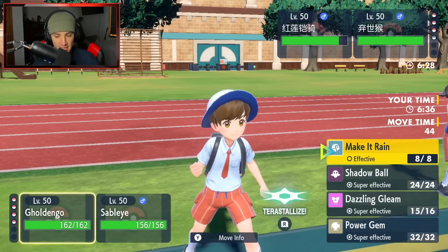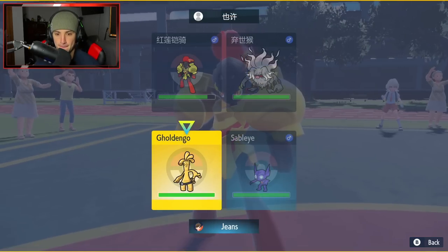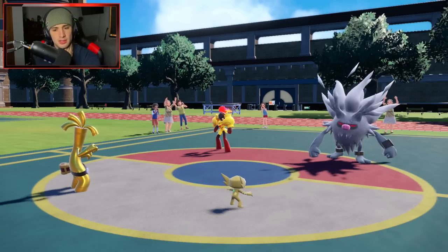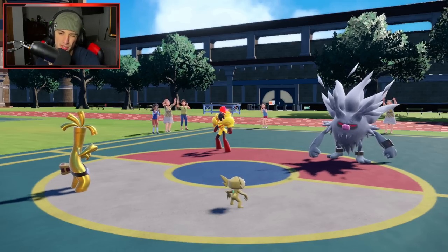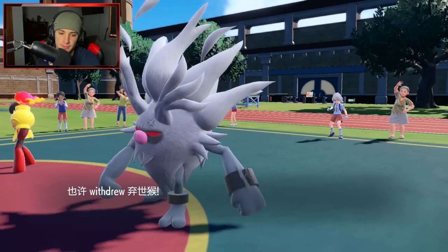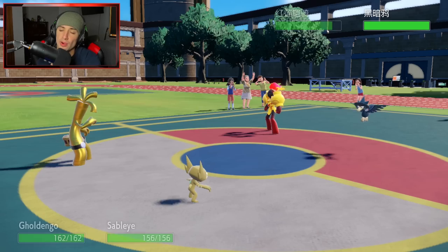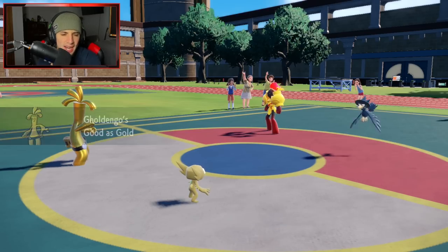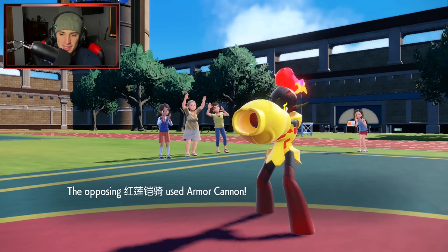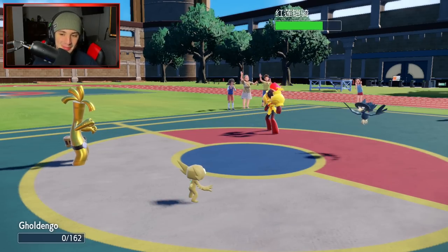Annihilate comes back out — Shadow Call can fly but we're Choice-locked into Dazzling Gleam, not too bad. I consider Helping Hand on Goldengho — wait, I'm not allowed to Helping Hand Goldengho! Reading the ability: 'A body of pure solid gold gives a Pokemon full immunity to other Pokemon's status — even your ally Pokemon.' That is wild! You can't even Helping Hand your own Goldengho.